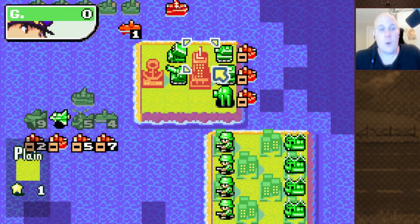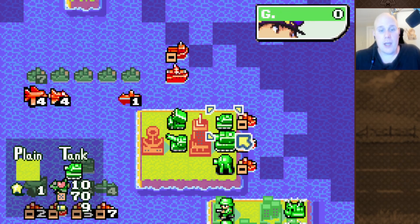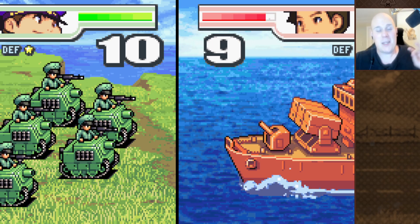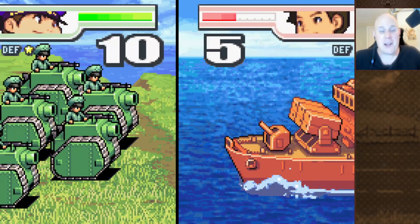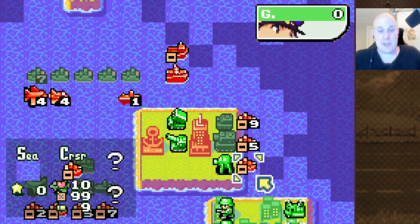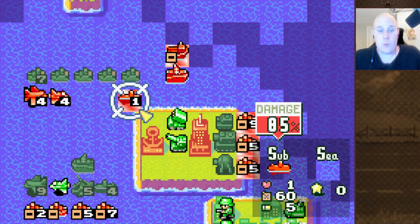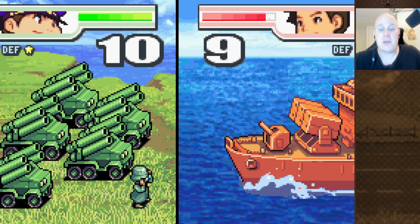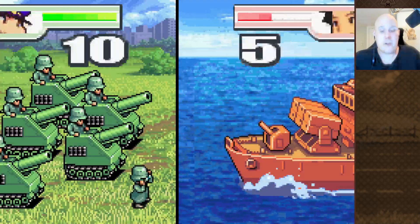We're not quite done with the damage numbers — the Cruiser is extremely vulnerable to attacks from land. Tanks don't really hurt it that much, only doing around 5% damage. However, you've got to be very careful about enemy medium tanks and neo tanks. Medium tanks actually do 45% damage against Cruisers, which is quite devastating, and neo tanks are even worse at 50%. So if you have your Cruisers near land, these units can take a big chunk out of their HP. And even more egregious is the rocket, which will absolutely annihilate the Cruiser, dealing 85% damage — so you have to keep your Cruisers out of enemy indirect range.